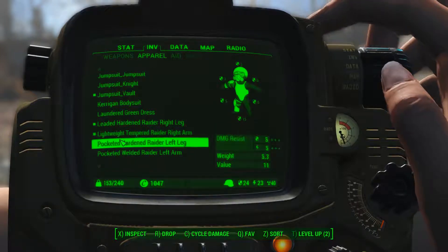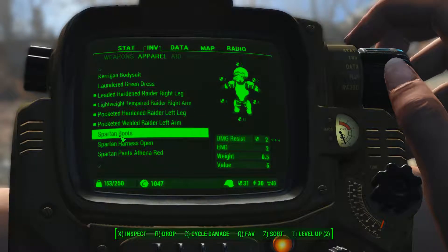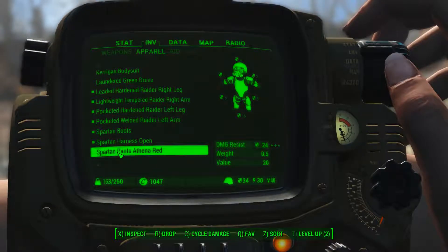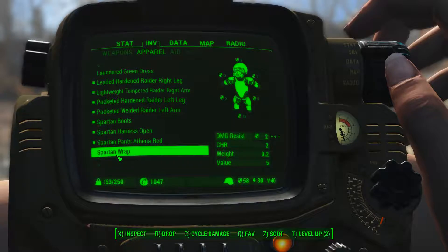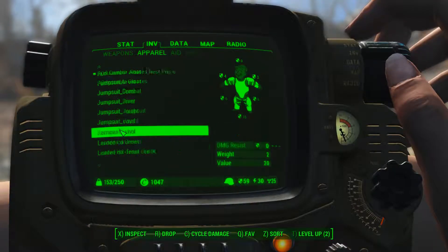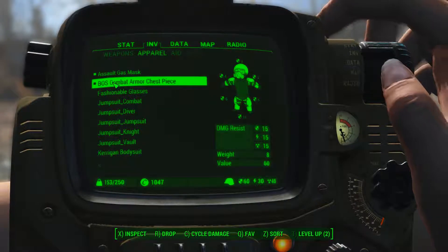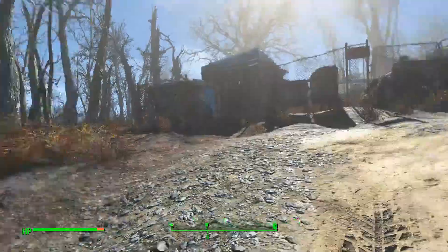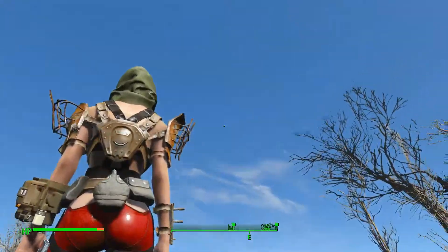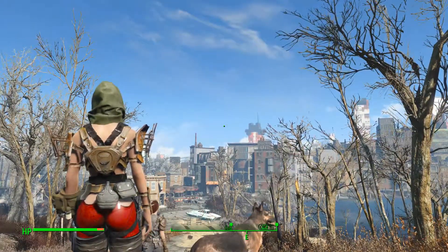We're going to put on her regular armor because I want to do something this time around. Put on her Athena pants and that. We can't put on a toothpick with a gas mask. And there we should be all set. She looks like a dork again, except from the bottom part of her back. Whatever.